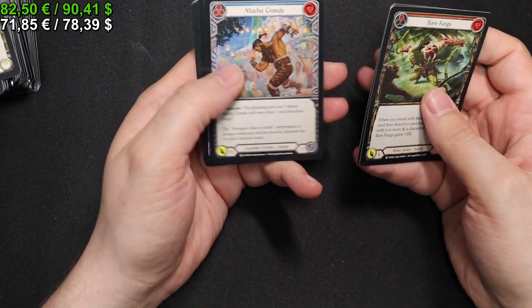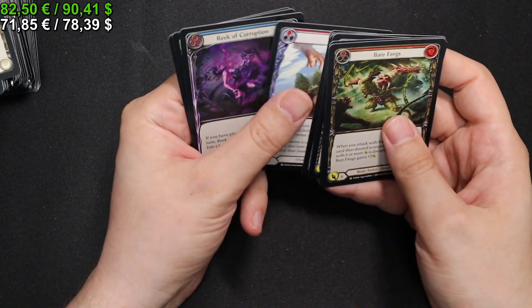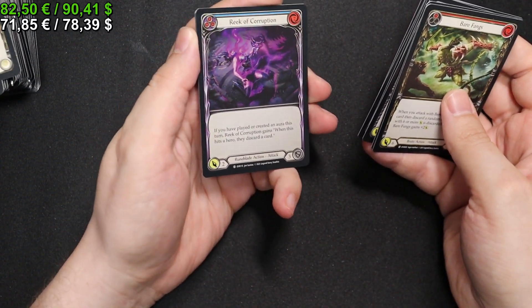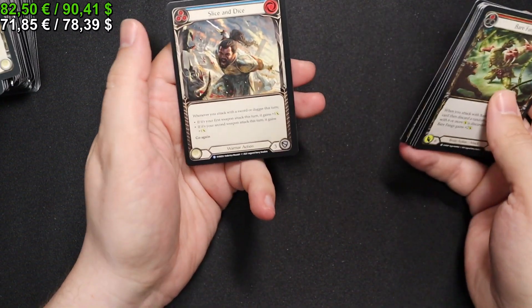Of course we want the big hits. We have an Outland Skirmish in Yellow for our Rainbow Foil, then an Amulet of Intervention and a Slice and Dice for our Rares.